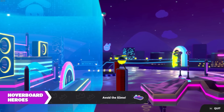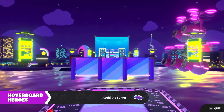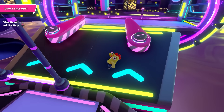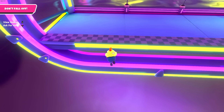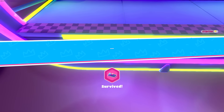Next up we got Hoverboard Heroes. This is a really old map — it's been around forever. But ever since the new Fall Guys update, there is one new thing you can do at the ending. Watch this: if you coyote jump and time it perfectly, you can jump straight to the finish line and qualify without even taking the flippers.